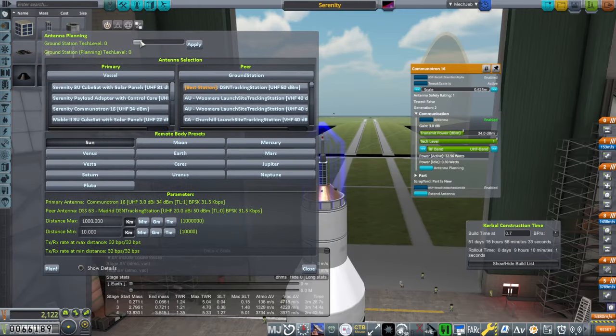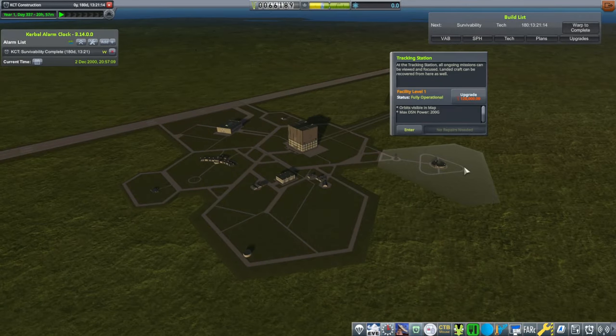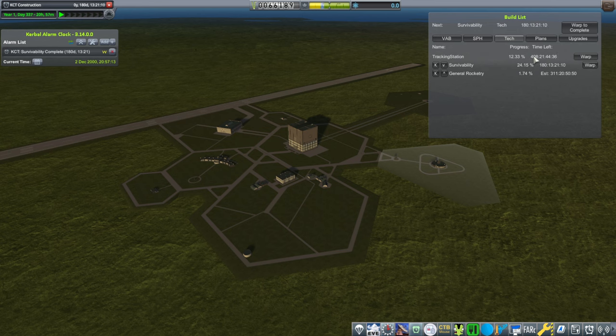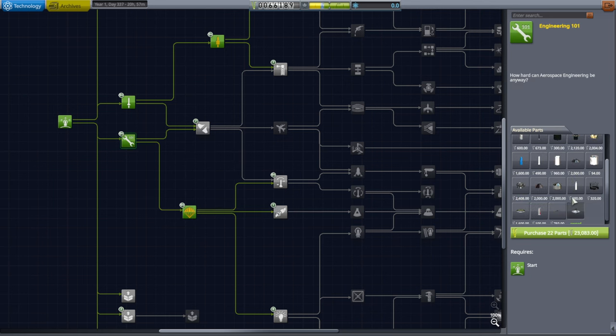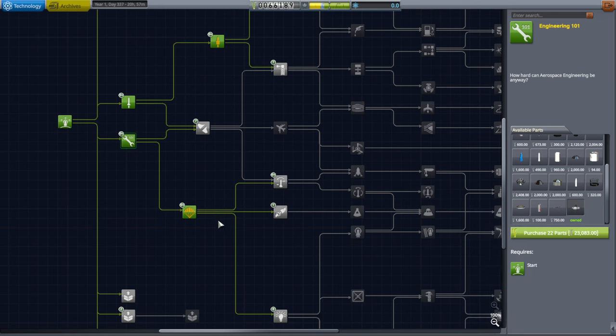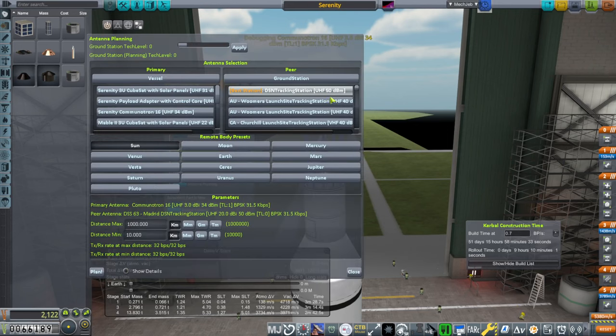Let's go back to the Space Center and see what we can do about that. We could just boost it — it was Tech Level 1, right? Let's double check. It takes a lot of power. Ground Station Planning — maybe the Ground Station isn't Tech Level 1. Ground Station Tech Level 0 planning is Tech Level 1. I guess we're doing that with the Tracking Station upgrade — that's how we get the Ground Station upgrade. Because there's only three upgrades like that. So it's because our Ground Station isn't Tech Level 1. Hopefully the upgrade to the Tracking Station will make it Tech Level 1.